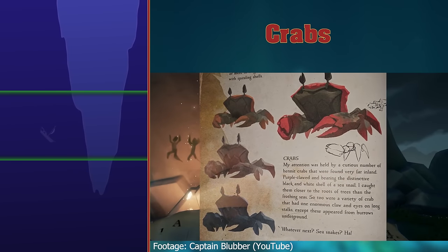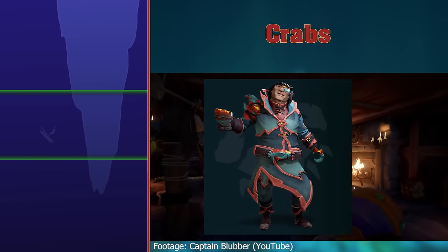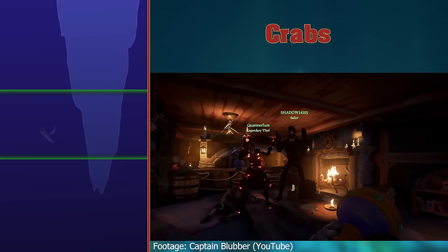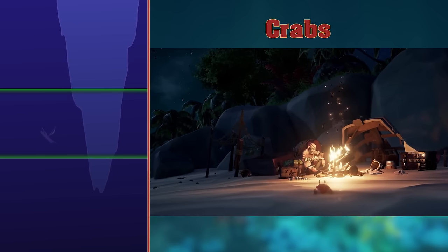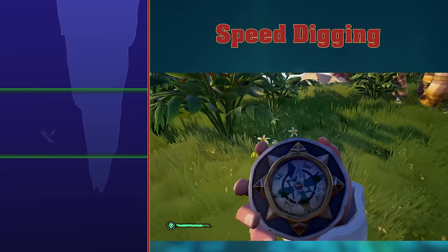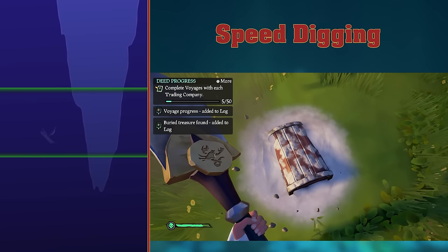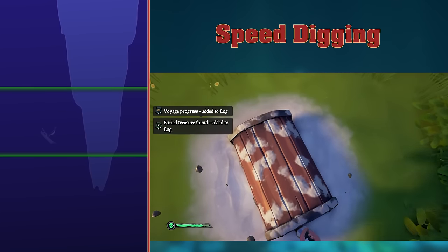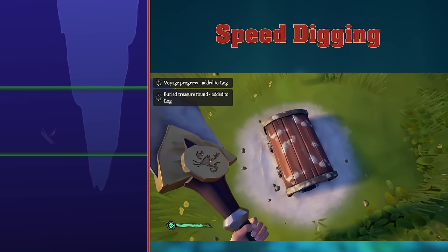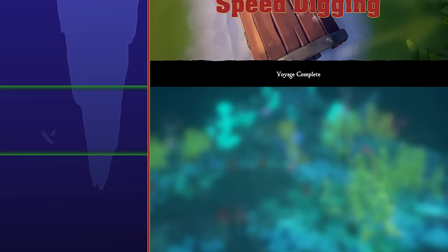Crabs. There are no crabs in Sea of Thieves, which is a disgrace, as they are referenced in emotes, costumes, and there's one adorable little crab which cameos in every cinematic trailer for the game. They would look rather good as a cute pet. Speed Digging. The idea of speed digging was to put away your shovel whilst digging and pull it out again to dig again. This would make you dig faster by a pretty small margin. It's been patched recently, much to the frustration of some pirates whose muscle memory still has them trying to speed dig.